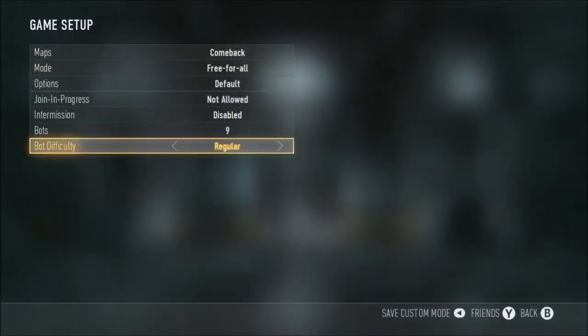Aim assist is basically like aimbot, I guess — aim assist, aimbot — you get where it comes from.